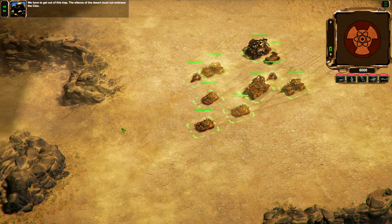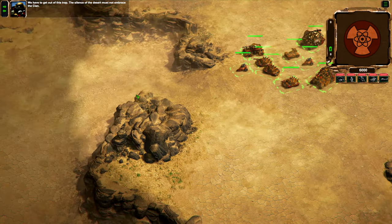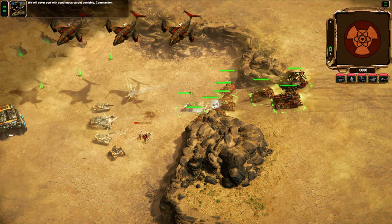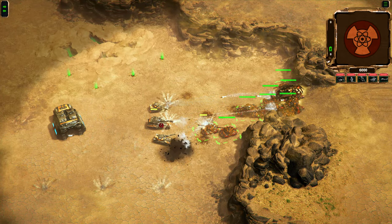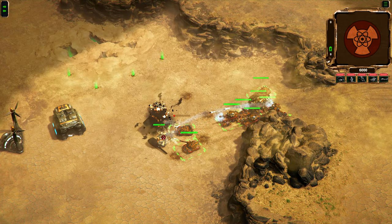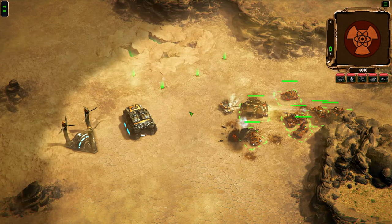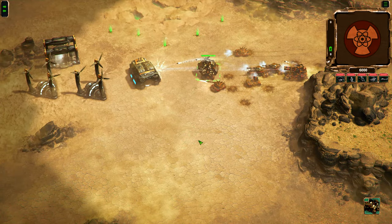We have to get out of this trap — the sands of the desert must not embrace the clan. For now there's some resistance here, but it's mostly weak units and medium tankers. Oh, I just bombed my own guys, but that happens. I've got some monstrous units here. My MCV is just pushing that guy away, so let's get moving.